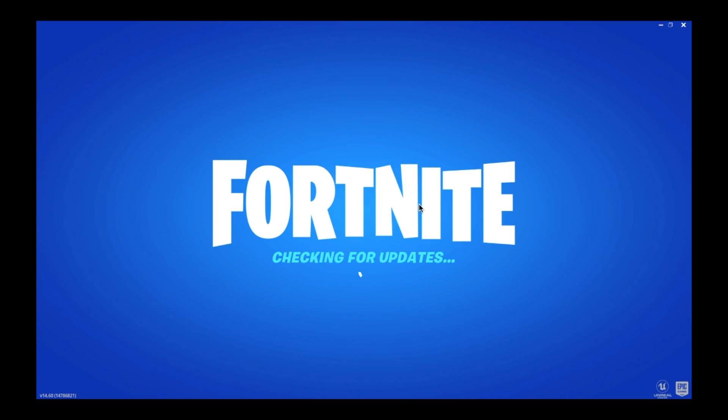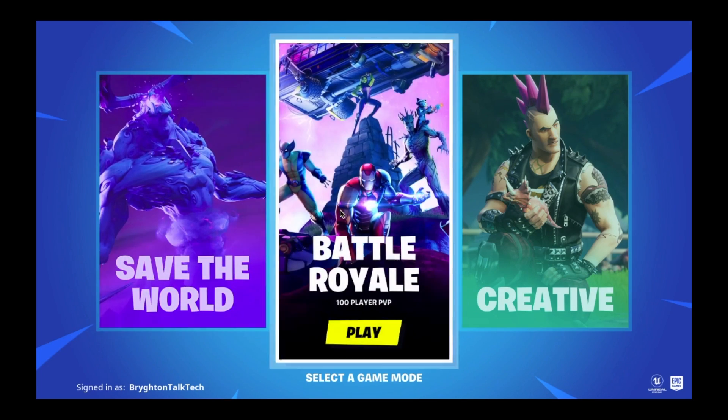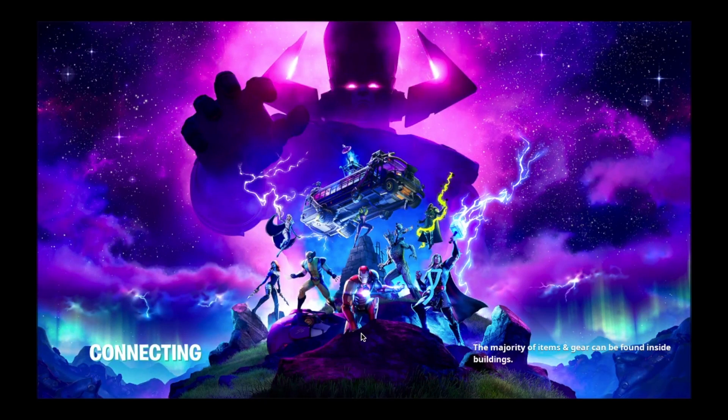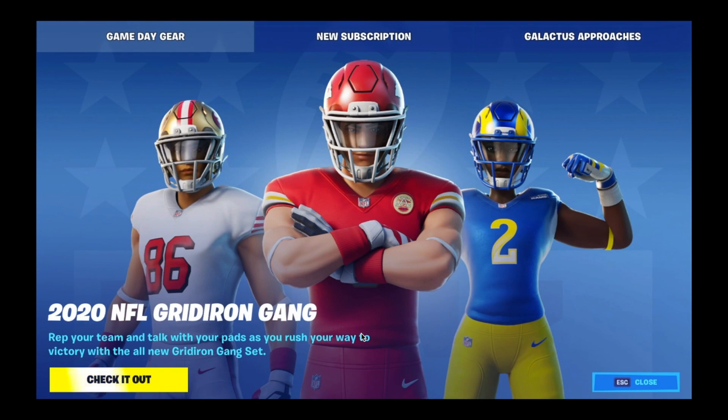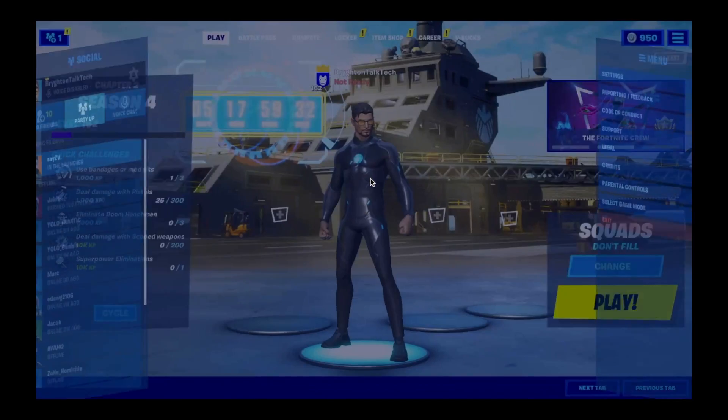Once after the login screen, you don't want to hit Creative from there — just hit Play. You'll see three options: Save the World, Battle Royale, and Creative. Don't click Creative directly; click Play on Battle Royale, and that will bring you to your lobby. Then you can ready up into Creative from there.